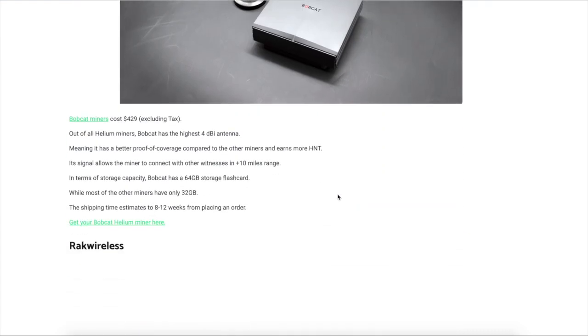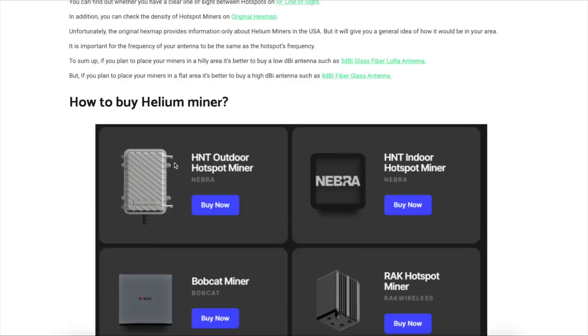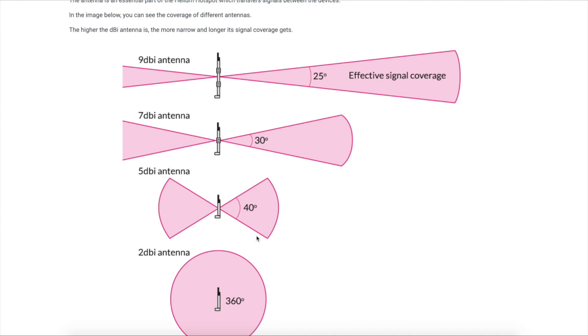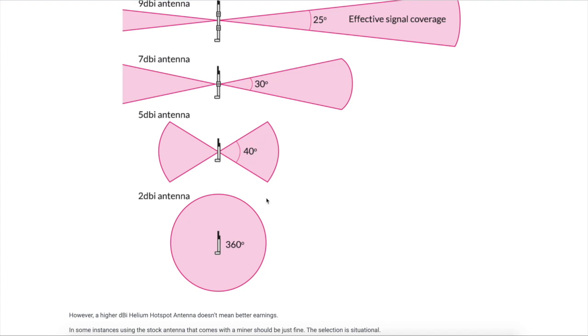Then you've got the Bobcat — this is the one I like. The Bobcat has the highest 4dbi antenna. The 4dbi would be one step above the 2dbi, so just keep that in mind — it'll probably be about a 50-degree radius for connecting with other witnesses, with a 10-mile range. The storage capacity has a 64 gig flash, and the other ones only have 32. It is 8 to 12 weeks lead time, so do keep that in mind.